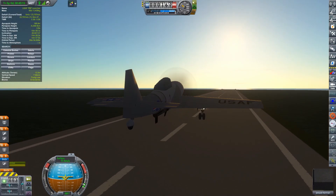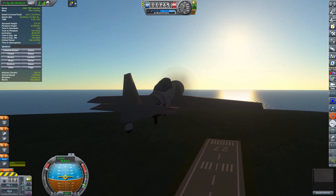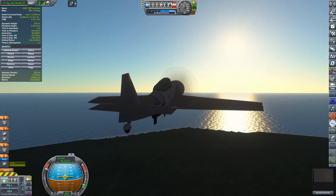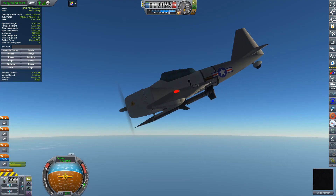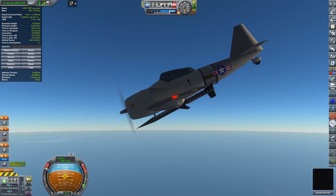April 1st, 1951. Project Black Powder begins. A WAC Corporal launches from a small launch pad in Brownsville, Texas, reaching 145 kilometers altitude. This missile transmits telemetry and supersonic flight analysis back to the KSC before crashing into the ground at T-plus 6 minutes and 52 seconds.